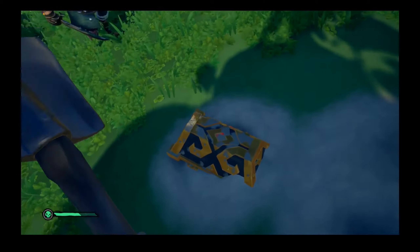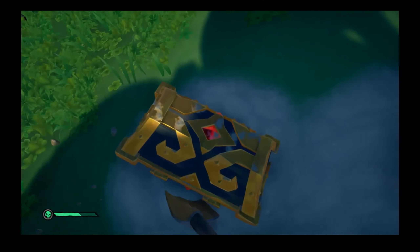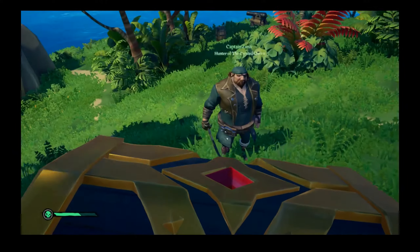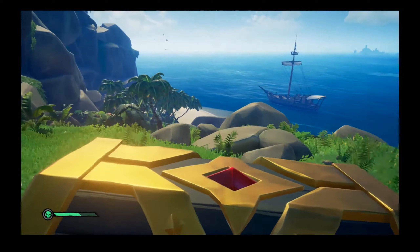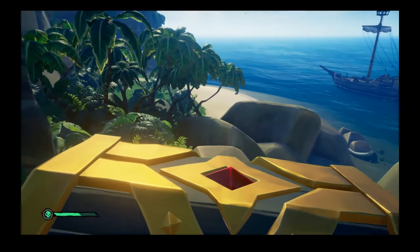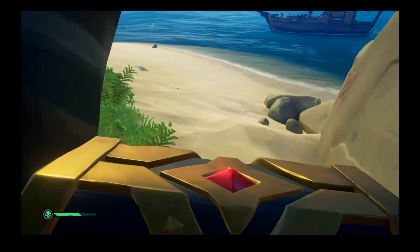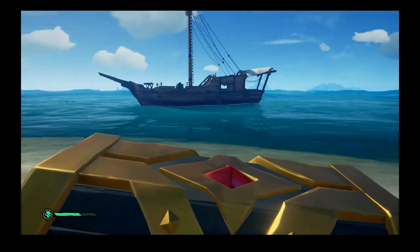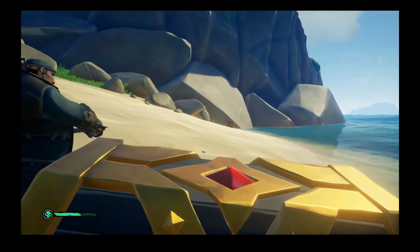There might be more enemies. I got it — it's the captain's chest! Back to the ship. There are two gunpowder barrels on the coast down here. If you want to put those in the crow's nest. There's one right here and then there's one right there by the rocks.